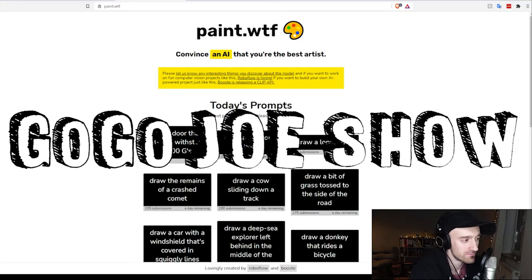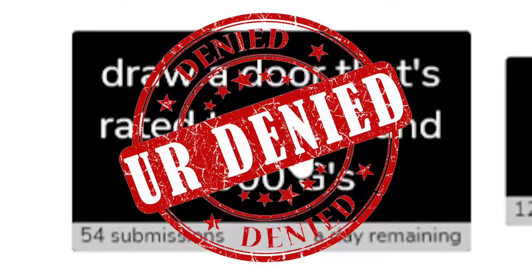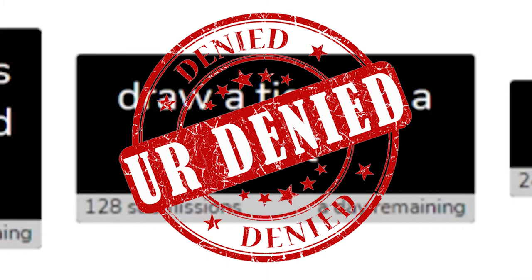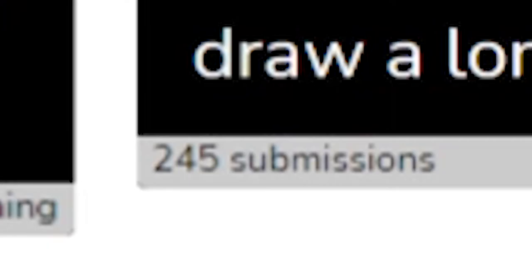It's the Joe Show. Okay, so here we go. Let's pick a prompt. Draw a door that's rated to withstand 5,000 Gs — only 54 submissions. Draw a tiger on a boat — 128 submissions. Draw a lonely dog — 245 submissions. If I'm going to quest to be the number one artist on this board, I've got to pick something with a low number of submissions because my art ain't good.